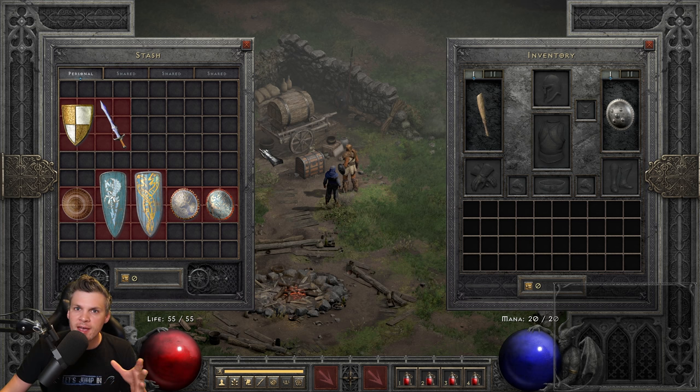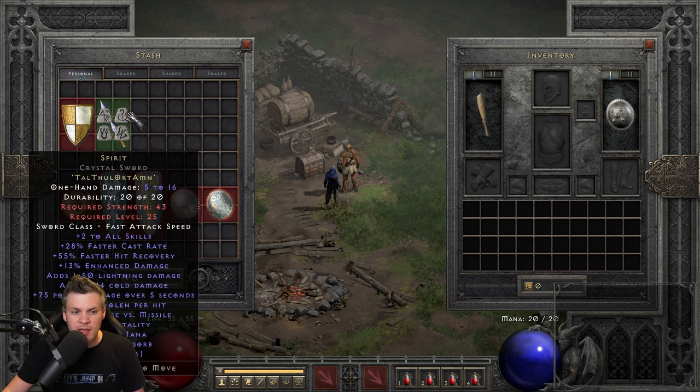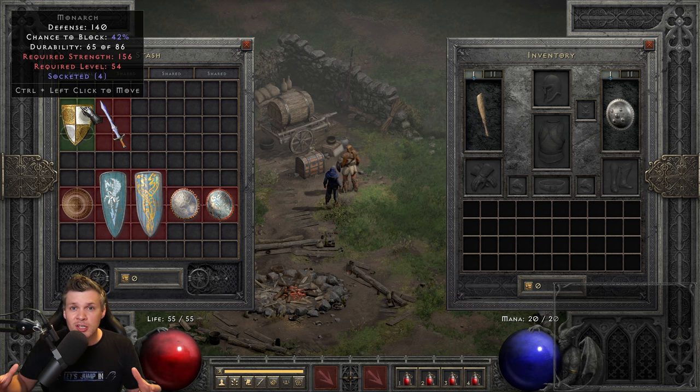The next runeword is Spirit. If you're rolling it in a sword as a caster character, you want a low requirement base. The two I recommend are a Crystal Sword or a Broad Sword — they both have low strength and dexterity requirements, so you don't have to invest much, which lets you put more points into vitality for extra life.